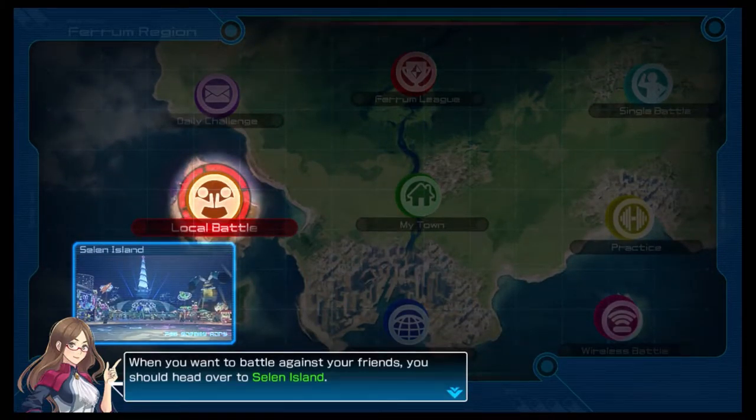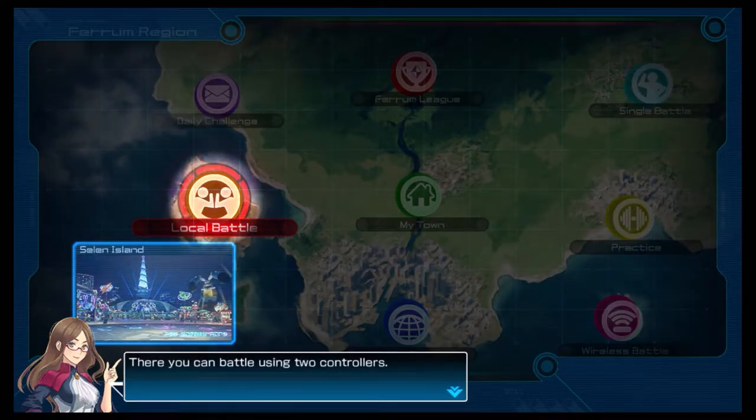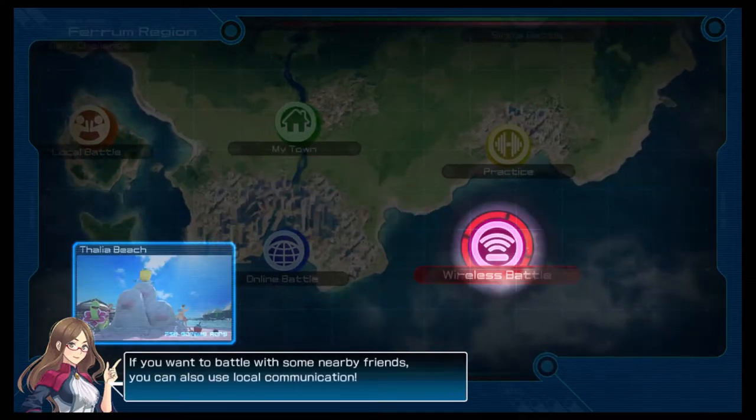When you want to battle against your friends, you should head over to Selen Island. There, you can battle using two controllers. If you want to battle with some nearby friends, you can also use local communication.